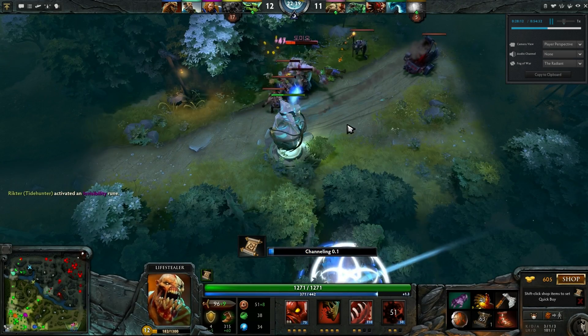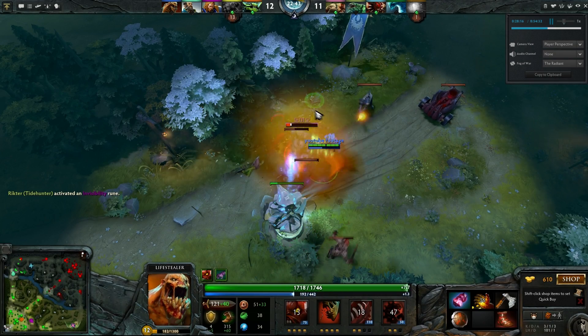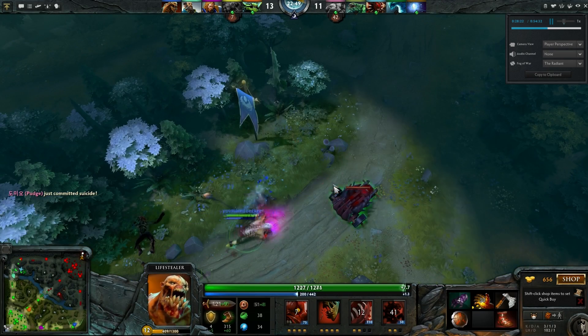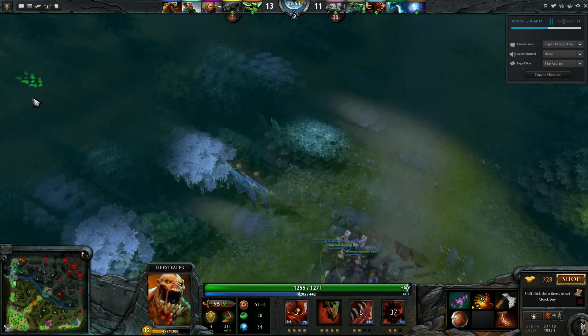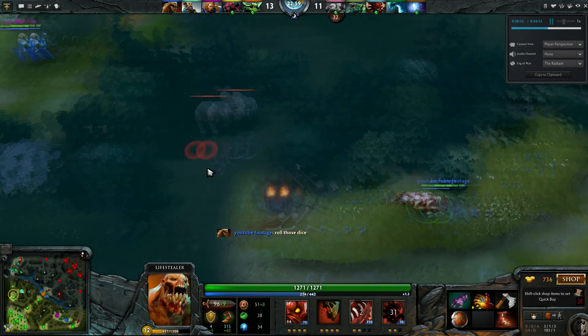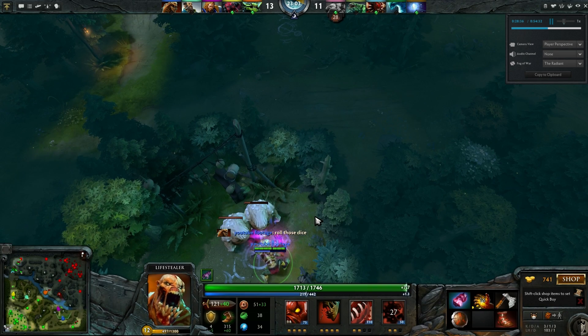Notice how I'm teleporting in outside of vision range of the Pudge. I use my Slow, use my magic immunity — that's a dead Pudge. But unfortunately he does commit suicide. God, I hate that so much. What's important to take away from that is that I teleported outside of vision range of the Pudge so that he wasn't able to see me coming in.